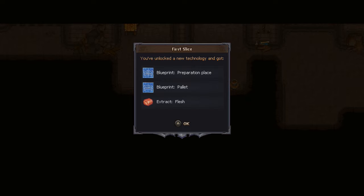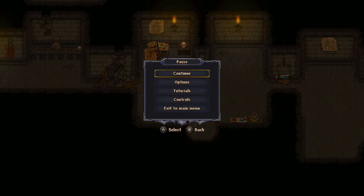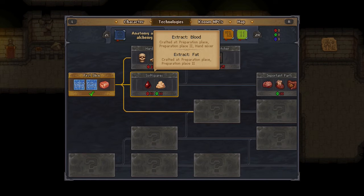I got some blueprints — preparation place, pallet, flesh. If you press the minus button, you can actually see Technologies. Technologies are kind of like your skills in this game — it's like a skill tree. There are different categories of technologies, like different skill trees basically.